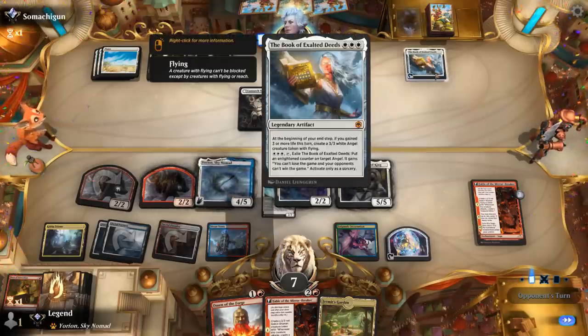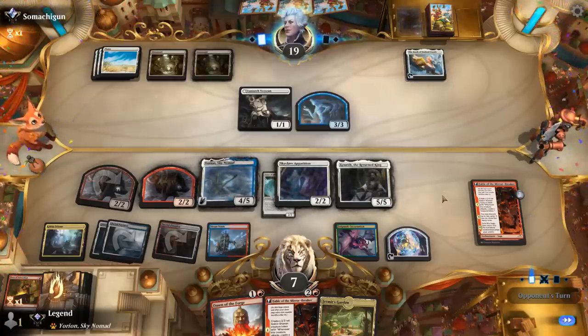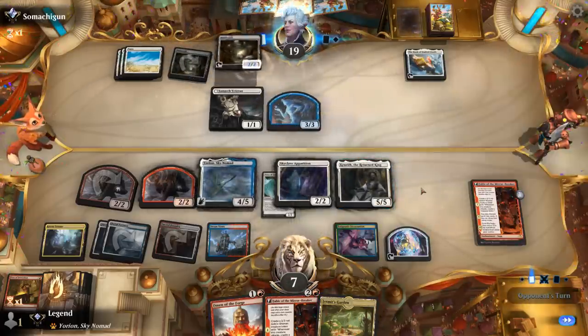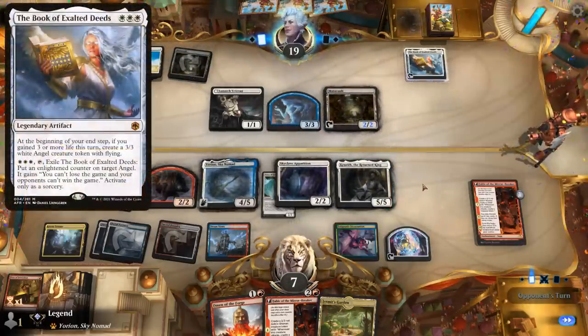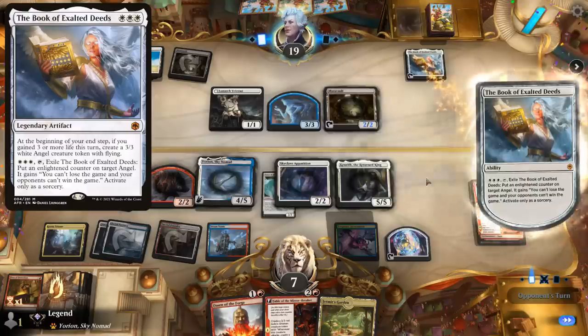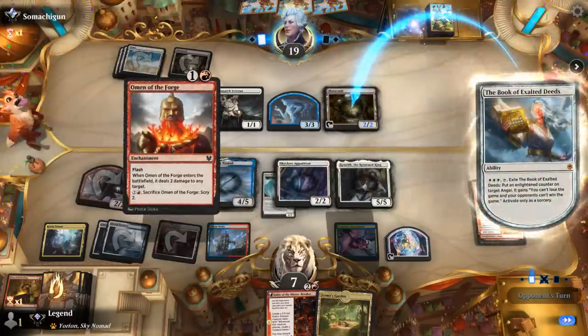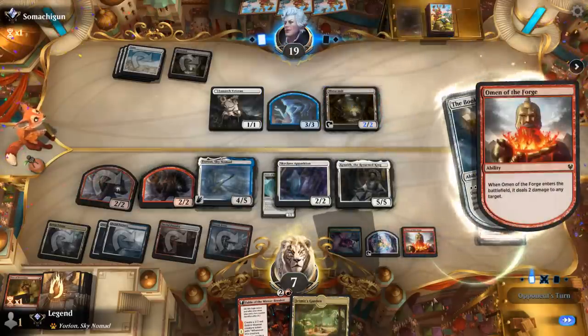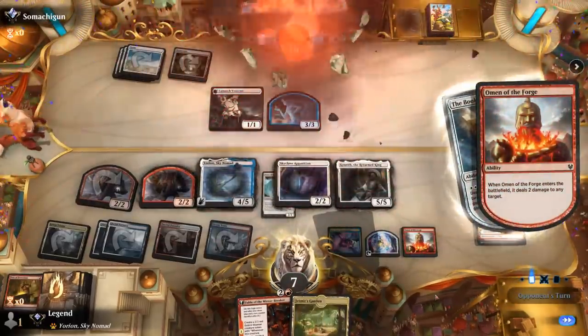Opponent animates Mutavault and goes all in on the plan of not losing the game. An Omen of the Forge is going to seal the deal. Onto the next one.